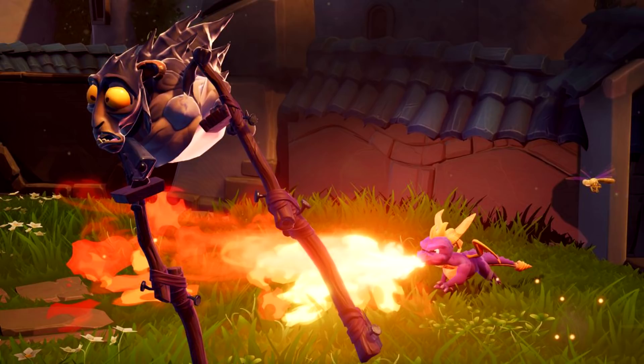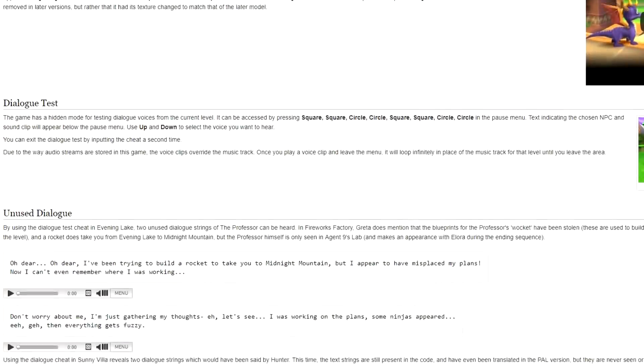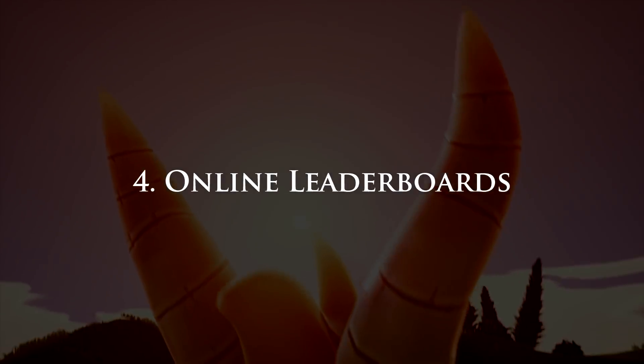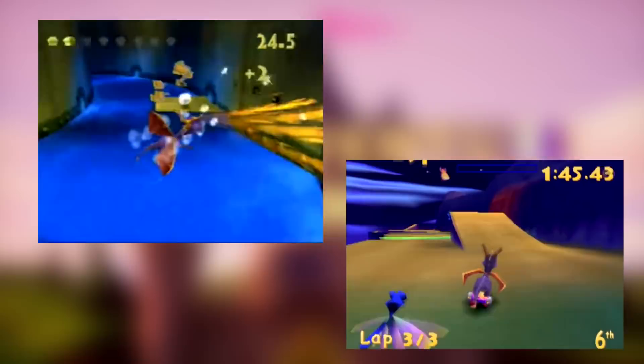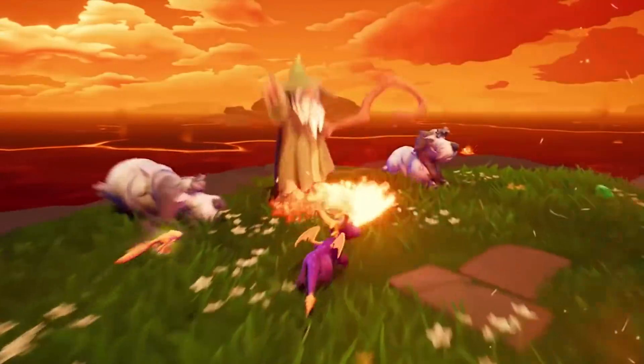As for deleted sound effects and dialogue, you can find a bunch of that content over on the wiki — I'll leave links in the description. Next, something very similar to the N. Sane Trilogy: online leaderboards. Flight levels and skateboarding in Spyro 3, just like time trials in NST — they can add some extra competitive flair.